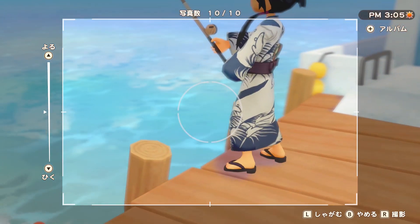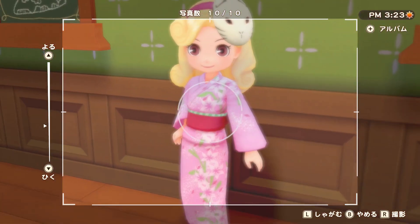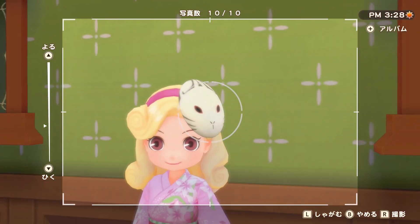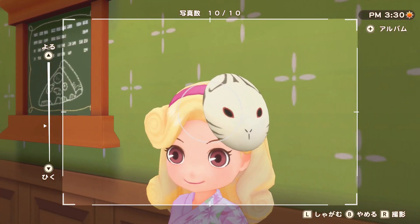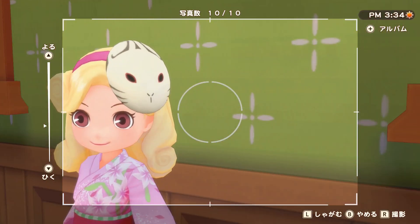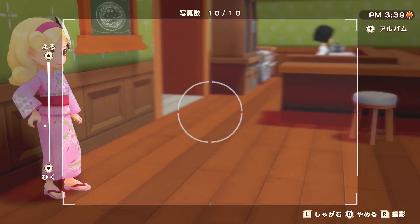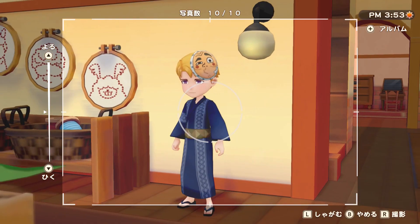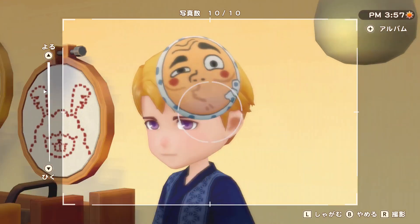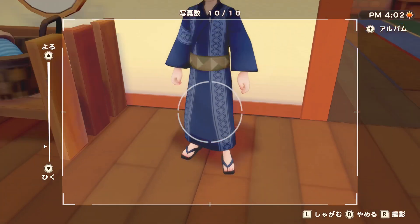Next we've got Blair and she's all in pink, which really matches her blonde hair. She's got some kind of animal mask — not sure if it's a rabbit — with a very cute Yukata. And then there's Jack who has a very goofy mask, very funny, with a classic dark blue Yukata.